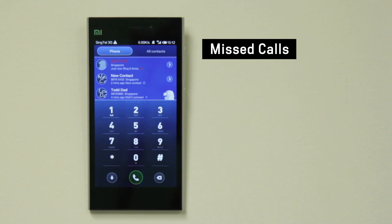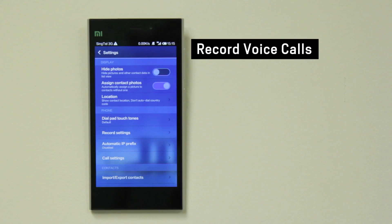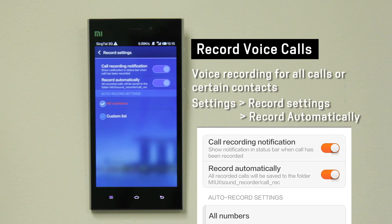Missed calls will appear in red so that they grab your attention, and the number of rings will indicate the urgency of the call. You can also preset voice recording for a particular contact or for every incoming or outgoing call.